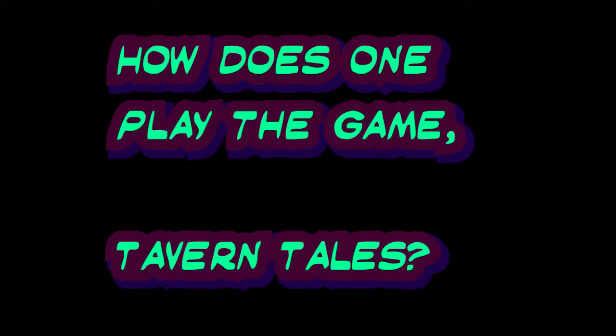Our essential question is basically: how does one play the game Tavern Tales? When you play Tavern Tales, there are four different categories you can put your original stats into. When you start out you've got ten points to use, and you put them into brawn, spirit, mind, and finesse — they all start at zero.